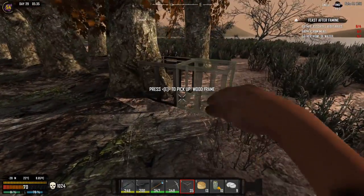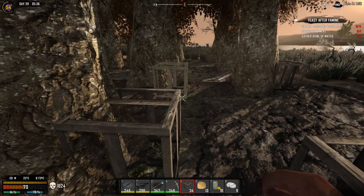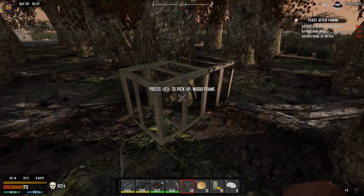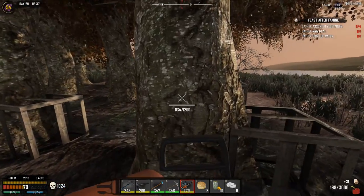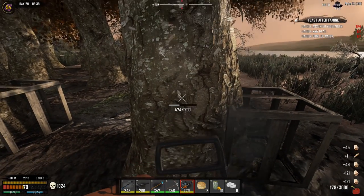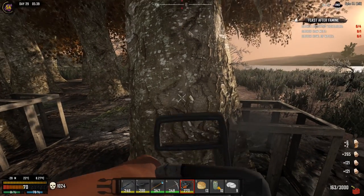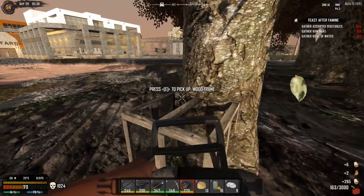There we go — that just gives me a little idea so I don't plant them wrong. Let's do this. Okay, that is fast enough. How much do we get from the one tree? 801 — wow, we got an extra piece of wood!